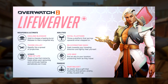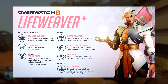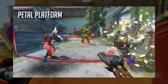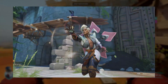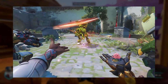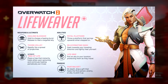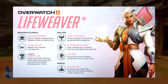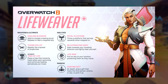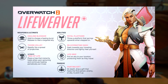Moving on to abilities: we have Petal Platform, Rejuvenating Dash, and Life Grip. Petal Platform is something you place on the ground, and when somebody stands on it, it levitates them upward, giving them access to high ground. For example, a Hanzo on the platform could shoot arrows down onto a choke point. I've also seen people in gameplay clips place the Tree of Life ultimate on top of the platform, which is a bit unusual but interesting.